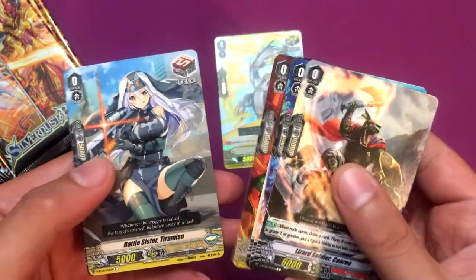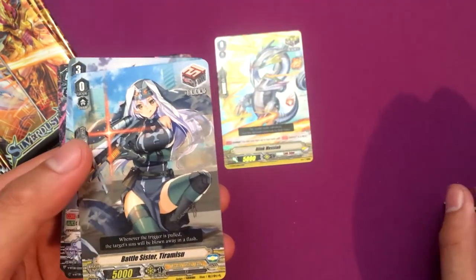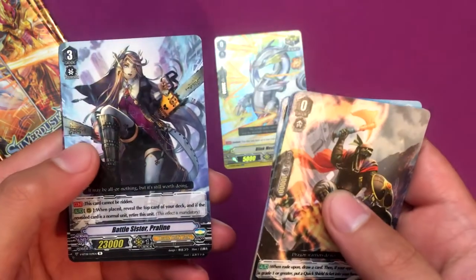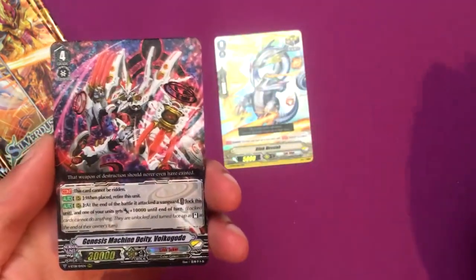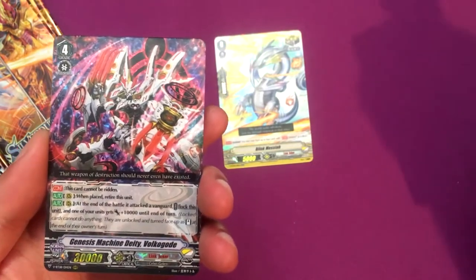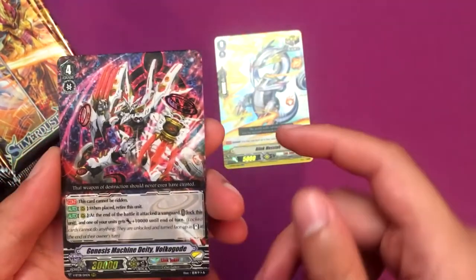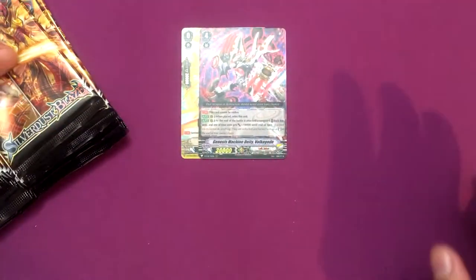Battle Sister Ginger, the new draw trigger for Oracle Think Tank Battle Sister. Then Tiramisu, Battle Sister Proline, and our first triple rare: Genesis Machine Deity Volko Gode — or Gode, Volko Gode, something like that.